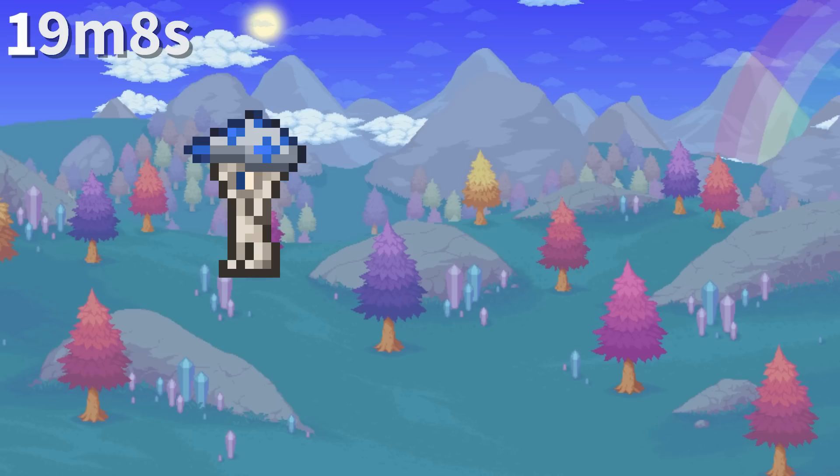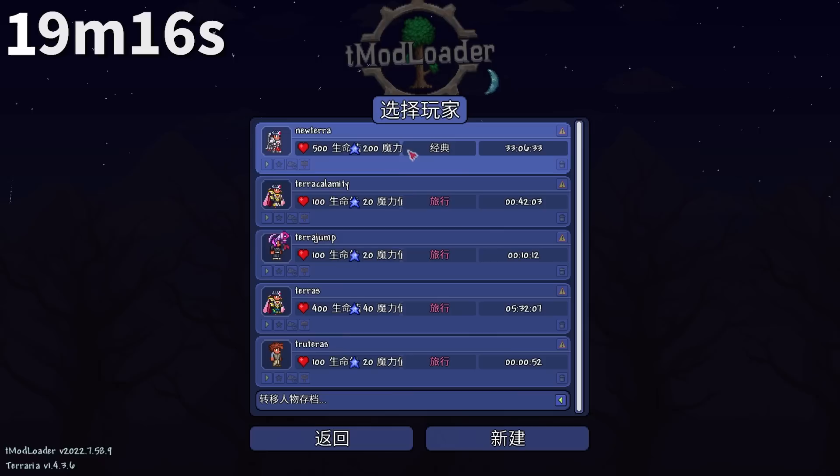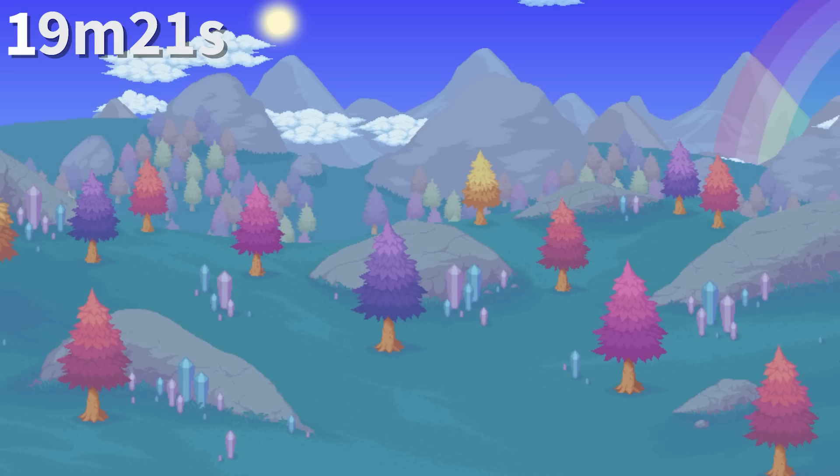There are four non-light pets that actually provide light: the Baby Truffle, Cursed Sapling, Shadow Mimic, and Volt Bunny. If you switch Terraria to Simplified Chinese, you get a spacing issue on health and mana, probably because they didn't use the English abbreviations HP and MP.